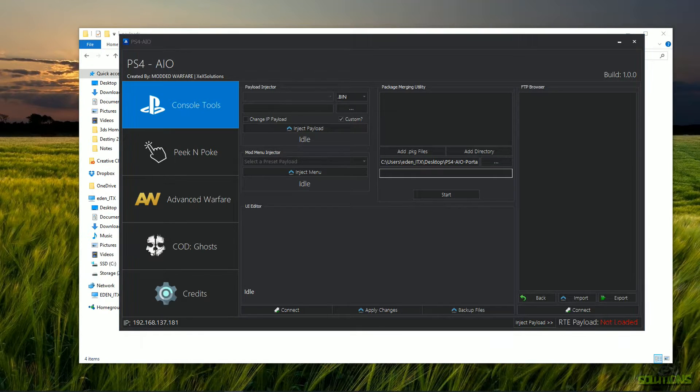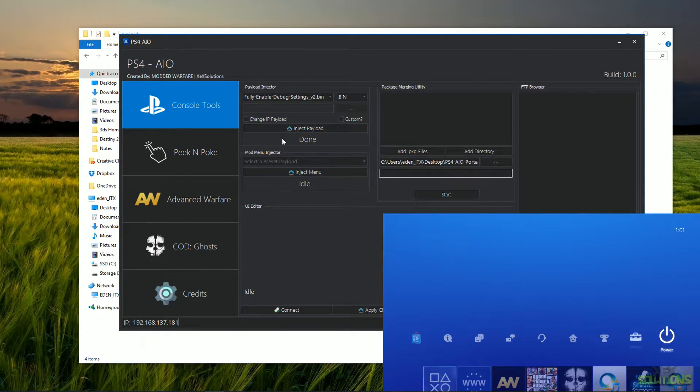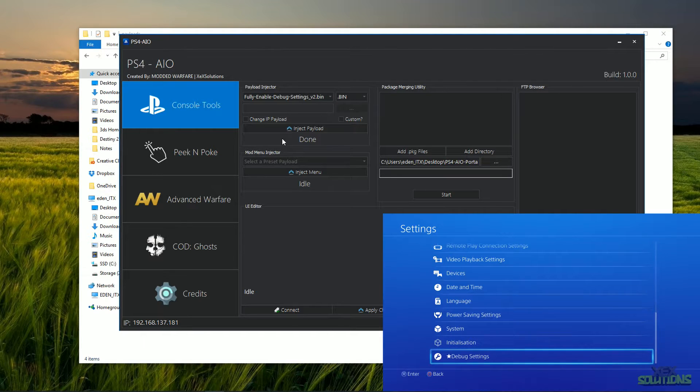As a demonstration, I'm going to inject a payload. On your console, go to the Playground, then Code Execution, and hit Go. When it's waiting for the payload, choose the payload of your choice — I'm selecting 'Fully Enable Debug Settings V2,' which gives you access to debug settings. Select the payload type and click 'Inject Payload.' As you can see, the PlayStation flickered and the code execution stage now says 'Not Started,' meaning it's done. Going to System Settings, we can confirm the debug settings are now showing on our PlayStation 4.